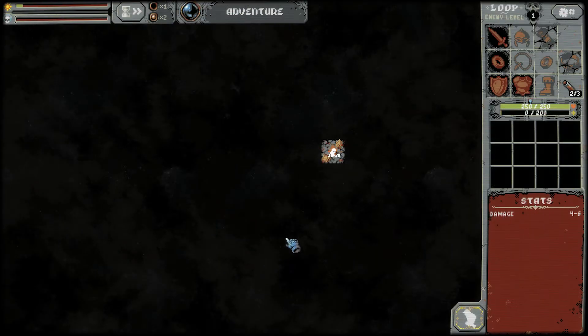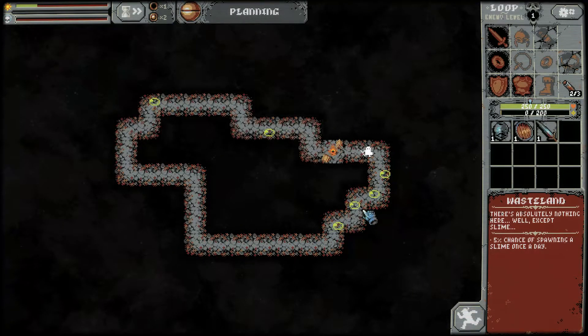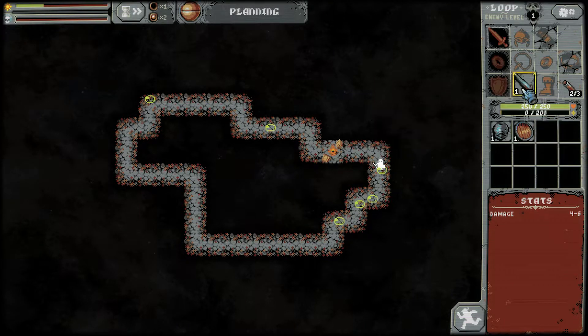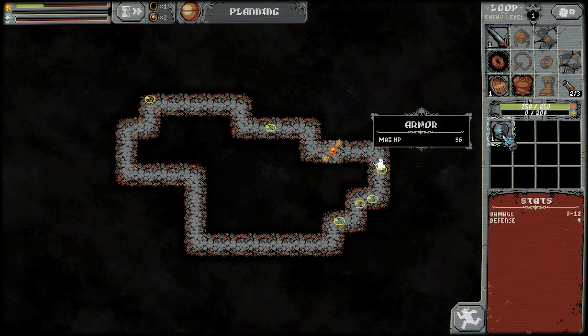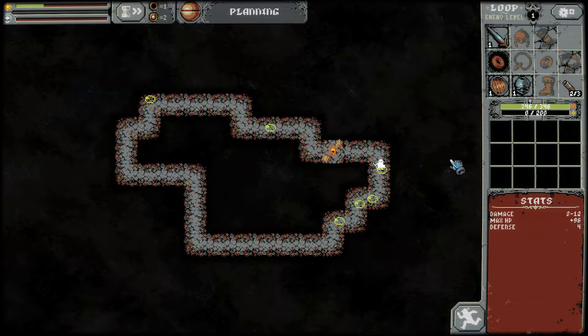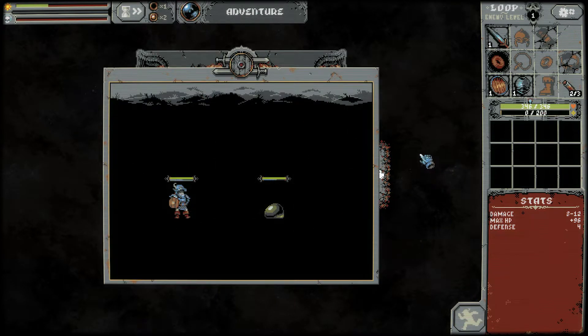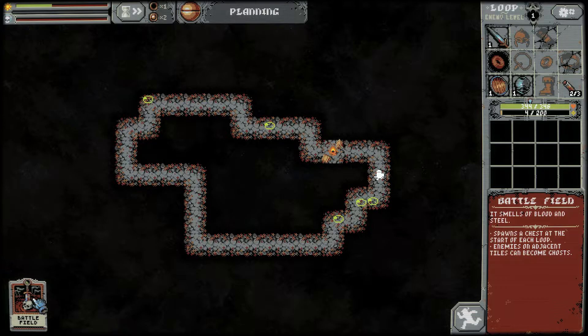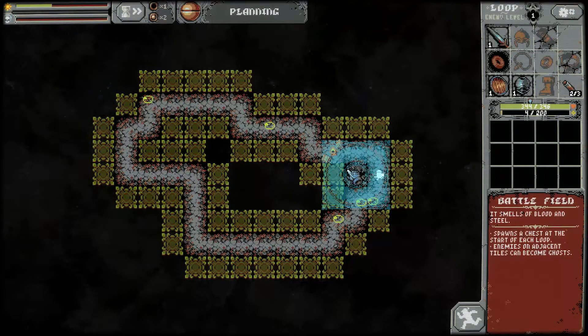We're still starting out with nothing here in our inventory. Let's pause there. It's been a little while since I played, so we'll have to make sure we're familiar with it again. Get everything equipped. The armor — there we go. Let's get battling. All right, good to be back. We got ourselves a battlefield. It spawns a chest at the start of each loop — I like to put it at the beginning of the loop so we get it right away.